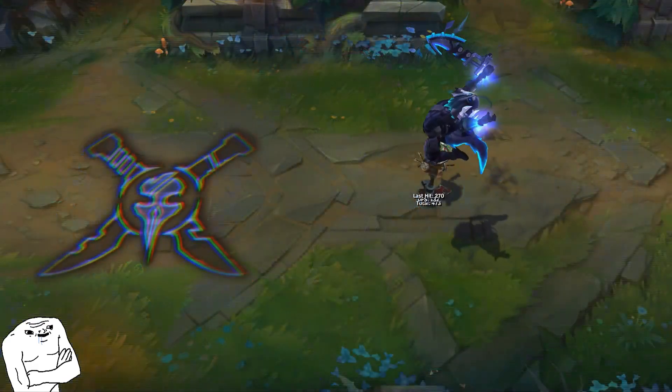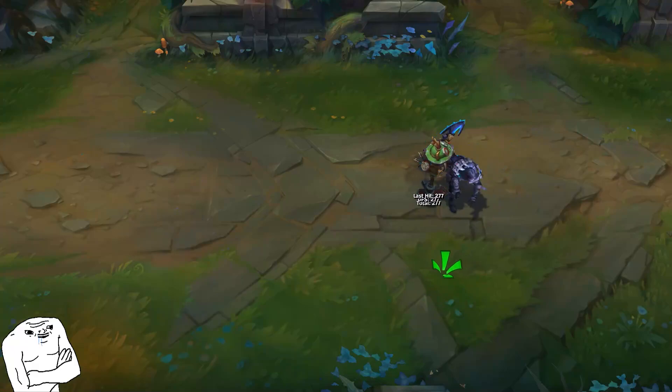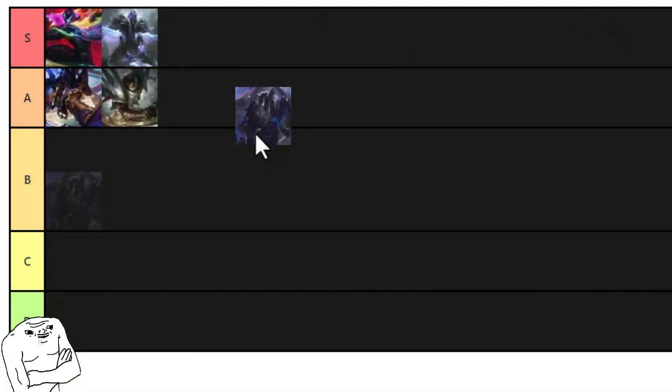Psyops Pyke got that Giga Giant Rizz to tilt the enemy squad with his W. Get your daily skeeby experience by rocking this skin. This skin got Pyke looking more Zed than actual Zed, no cap. S tier rizz vibes.